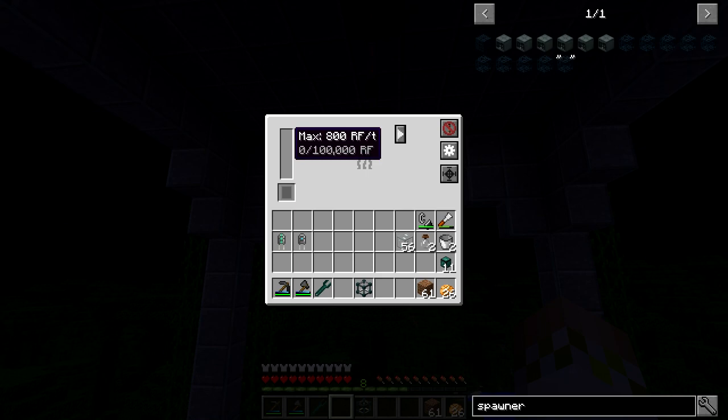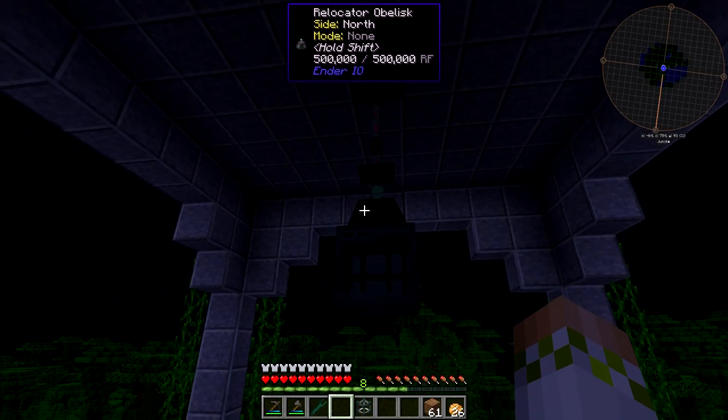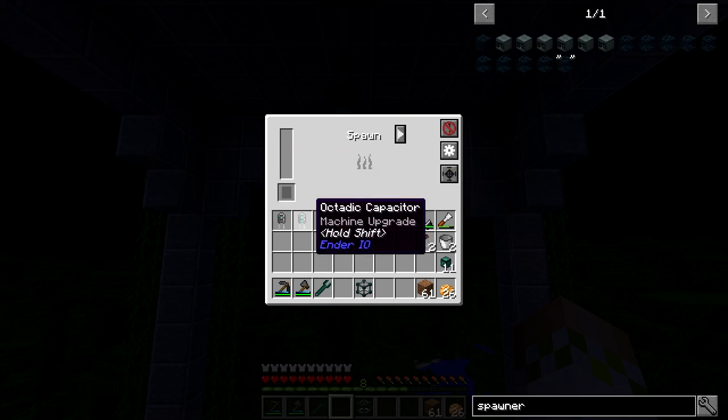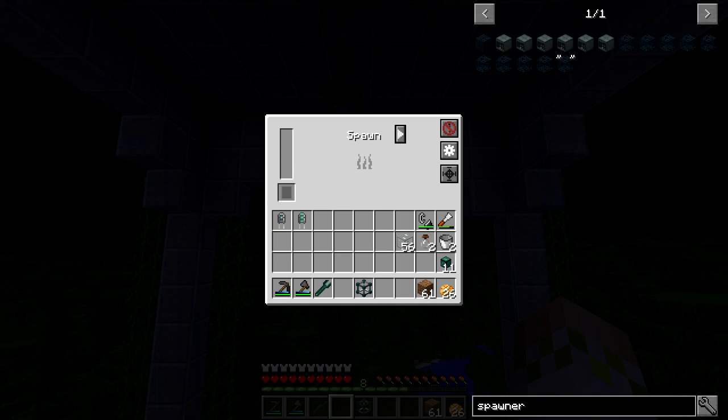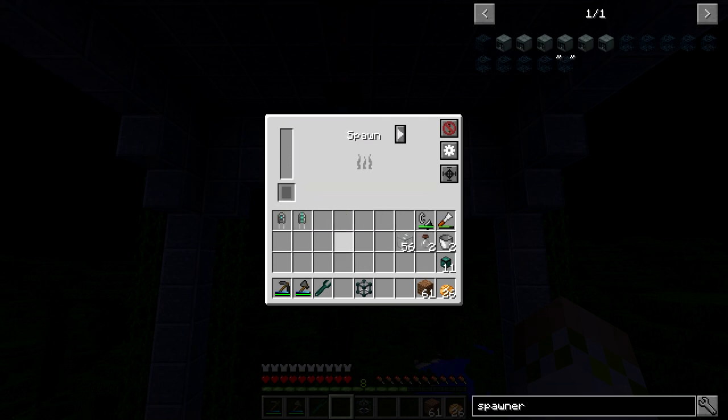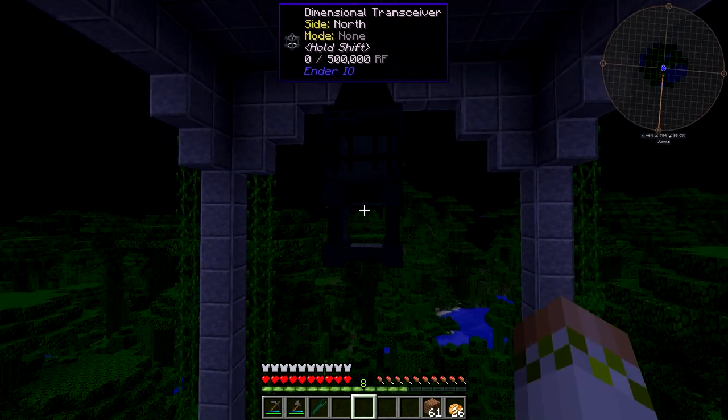The double layer capacitor makes it use 4,000 RF/t and octatic is 8,000. The internal buffer upgrades from 100K to 300K to 500K RF, but it never reaches 1 million — not great. You can also use the powered spawner to capture mobs by clicking soul vials into it, though I've never used that feature. We'll set it to always active and leave it without upgrades for now, then hook up the dimensional transceiver to supply power.